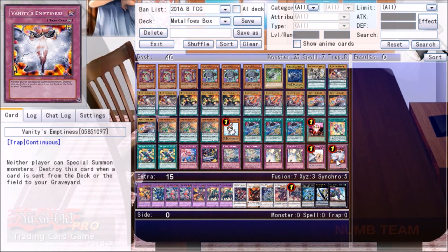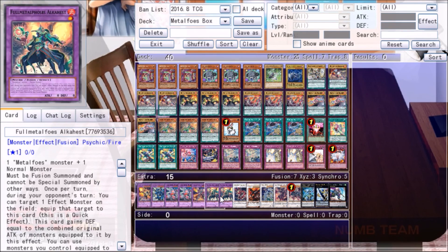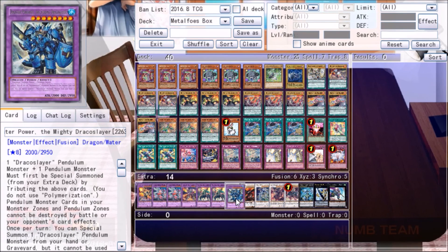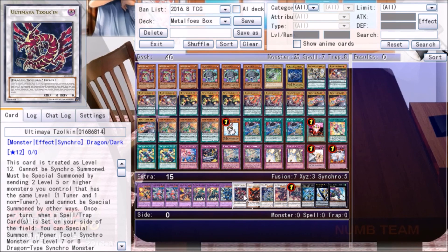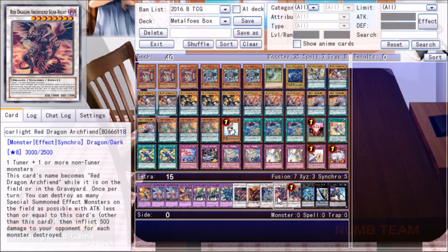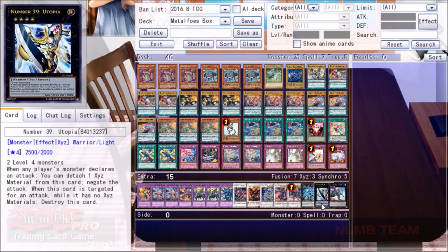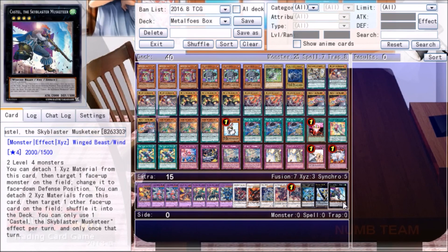Then we have the Solemn suite — two Strikes and a Warning — and then the actual best trap in the game, Vanity's Emptiness. In the extra deck we have Aura Hulk, two Mithril, one Adamant, two Alakest, Dracossack, and the big boy Draco Slayer. Next we have our Tzolkin package: Tzolkin plus Void Ogre plus Crystal Wing plus Scarright plus Ignister Prominence, which I think we can make other ways too. Finally, Rank 4s — Utopia, Utopia the Lightning, and Castel — that I don't think we'll ever go into. Let's jump into the games.